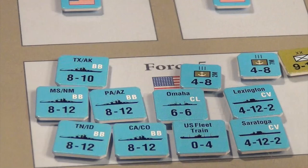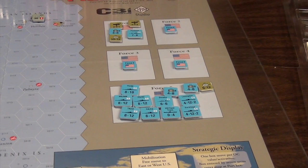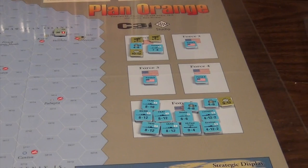One change between Empire of the Sun and Plan Orange to accommodate this is that stacking limits are doubled. Whereas in Empire of the Sun you can have three half-inch counters and six five-eighths-inch naval counters, in Plan Orange that's doubled to six and twelve respectively. Each side has five holding boxes to manage the larger stacks. Right now Force 5 — a very large fleet — is sitting on the West Coast and will start flowing into the Pacific.